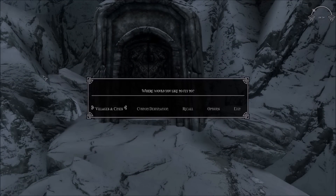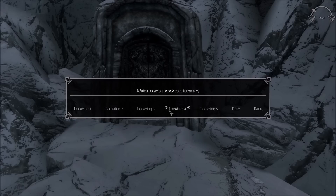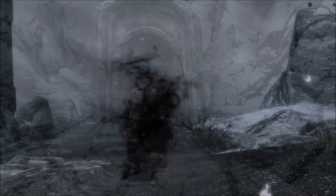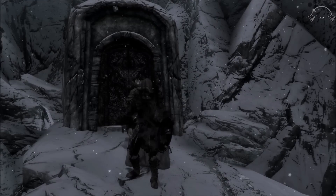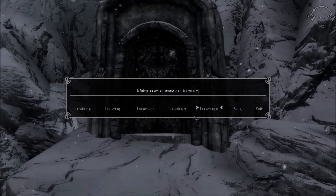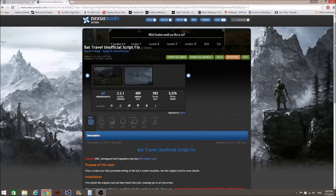Custom Destination lets you create up to 10 locations that can be traveled to with this power. While at the location you want to have as an option, select Set Location. Now whenever you use the power and choose the slot you saved it under, you'll immediately travel there. Be advised that only custom locations 1-5 work. To fix the script for 6-10 to work properly, you'll have to download the Bat Travel Unofficial Script Fix for the mod.